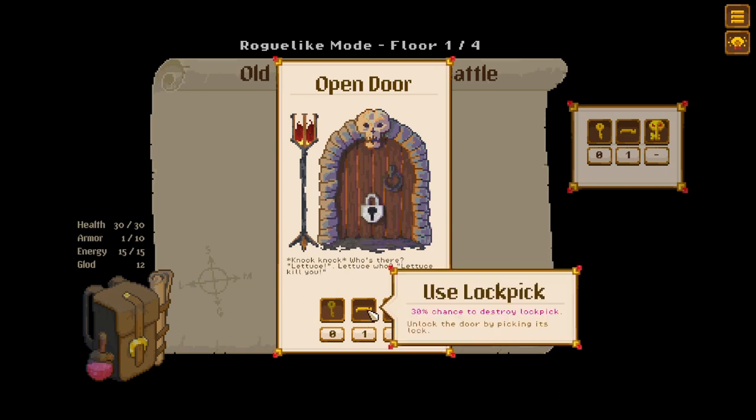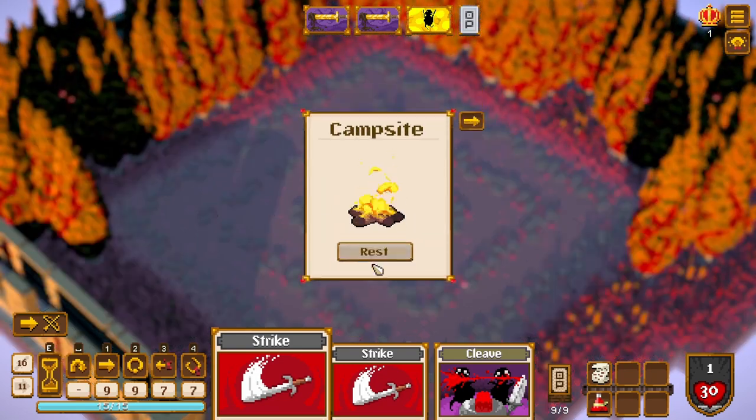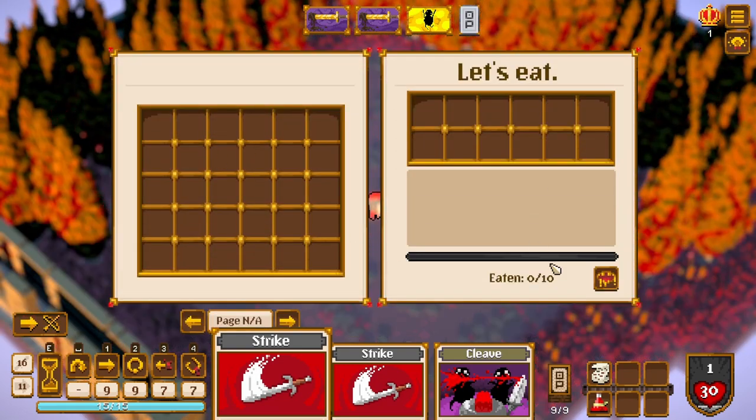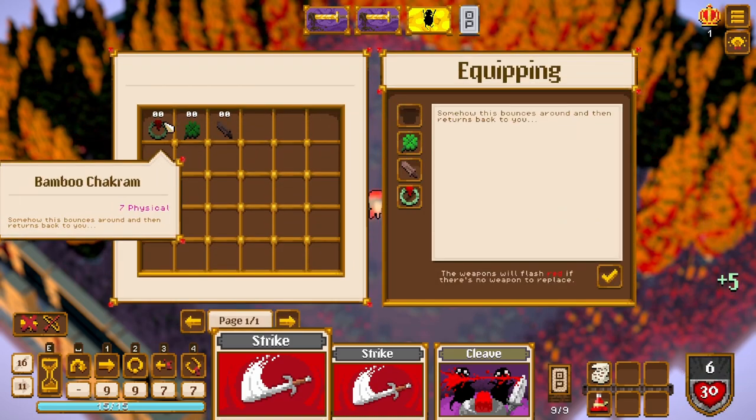We are given choices. Knock knock, who's there? Let us — let us kill you. Use lockpick — 30% chance to destroy lockpick, unlocks the door by picking the lock. Let's try it! All right, we went to the campsite. We can rest at the campsite, we can do some stuff here — we can eat.